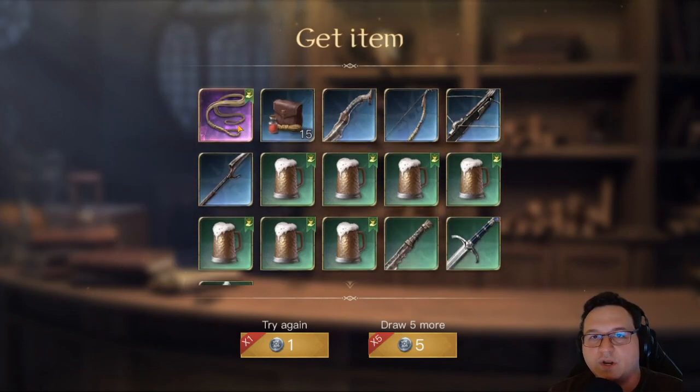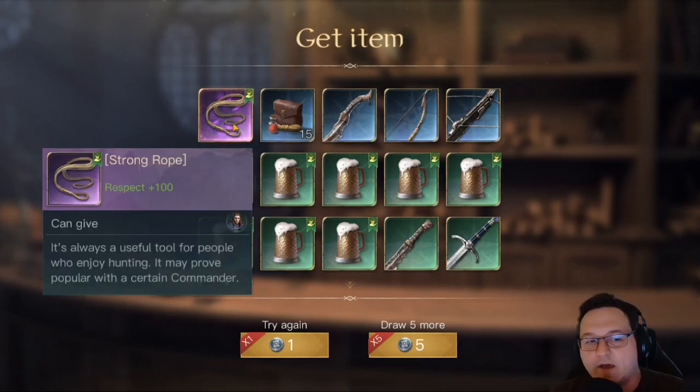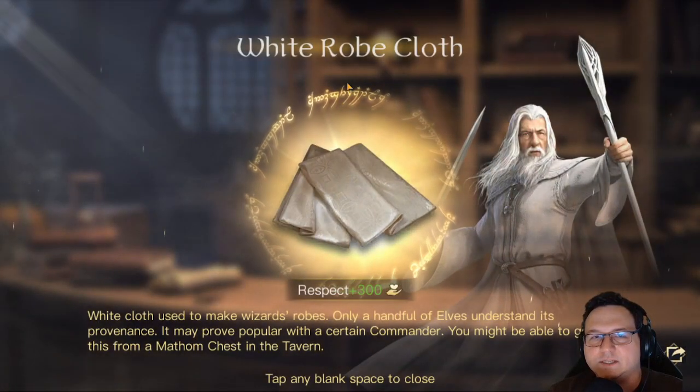So I'm pretty sure — and can somebody in the comments please let me know — has anybody ever seen Strong Rope in the Matham Exchange? I'm like 99% sure that it just never shows up in the Exchange. Which is disheartening. I really wanted to use Elrond, but respecting him up is like impossible.